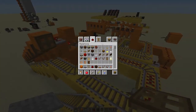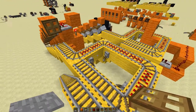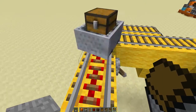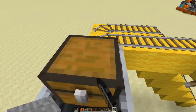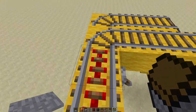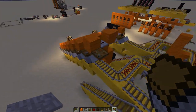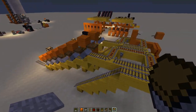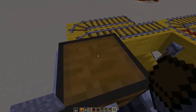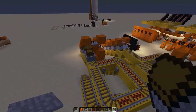Let's go ahead and feed in our minecarts here and make sure we did this all right. If we did it right, all of our carts will stop in each row. So I'm going to push one, two, three, four, five, six. What this one here is for is if you do get an extra cart coming in for whatever reason, it'll keep it from coming in there.